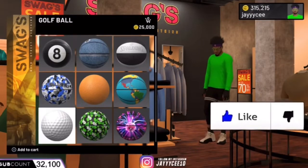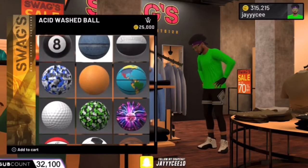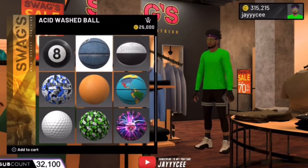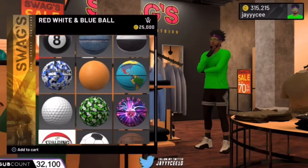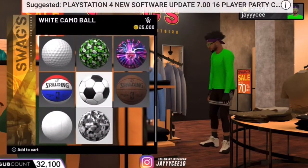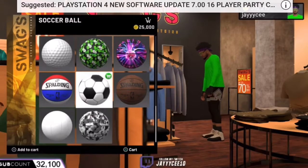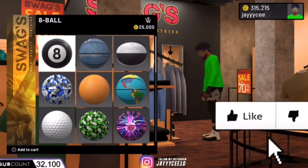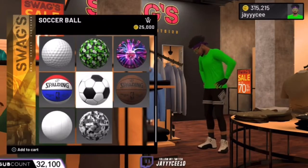The first thing I think that should be added into NBA 2K Mobile is custom basketballs. We should be able to change what our basketball looks like and pick a skin for our basketball, just so we can have more customization and creativity in the game like they have in 2K20. I don't think that will be changed anytime soon, but it's possible.